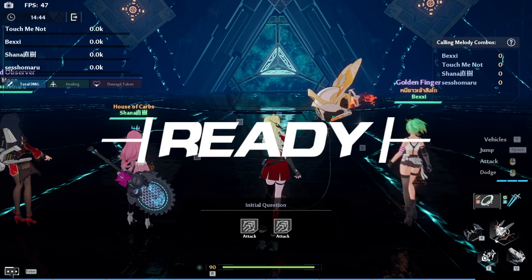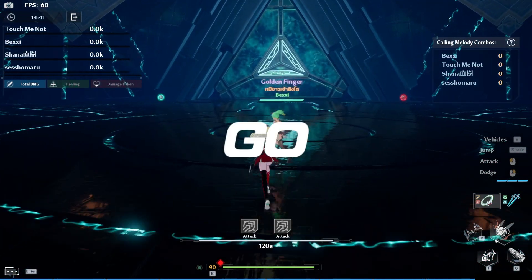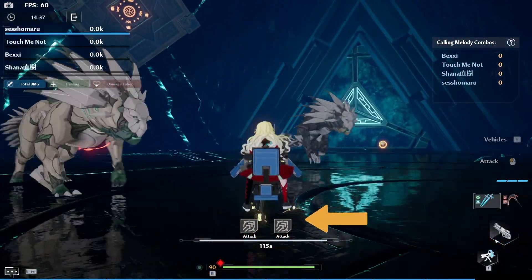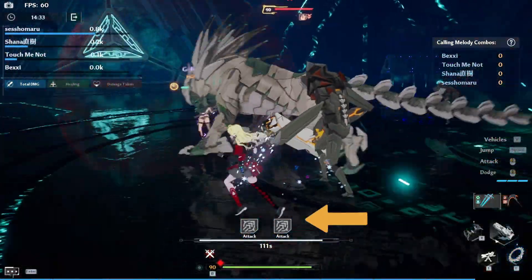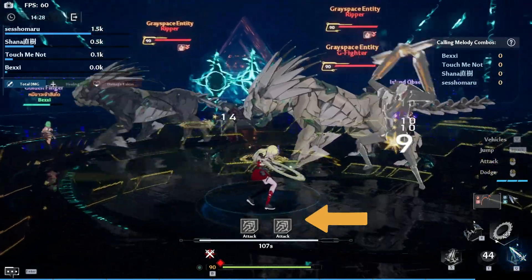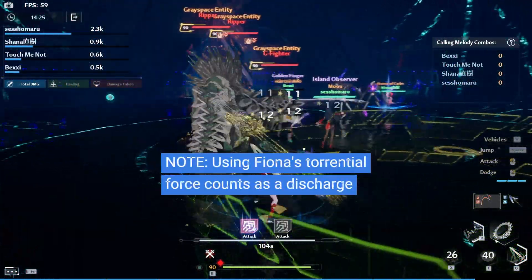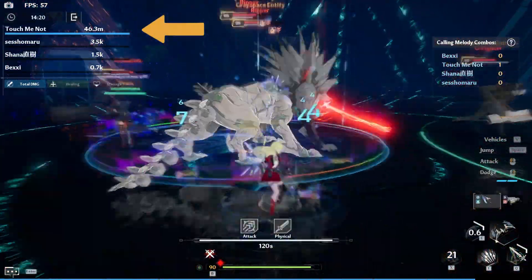So how do we trigger Calling Melody? Listen well because this is the core mechanic of this event. Just above our HP gauge we will see icons of either a weapon type or weapon element. At first they will be colored gray, but once you use a discharge from a corresponding weapon they will light up. Once the sequence has been perfectly executed, you will trigger Calling Melody — a mechanic which deals a massive amount of damage to enemies.